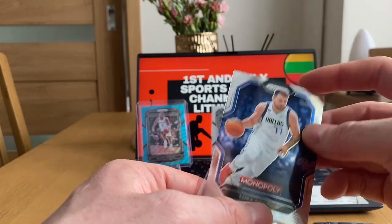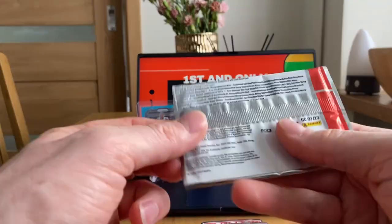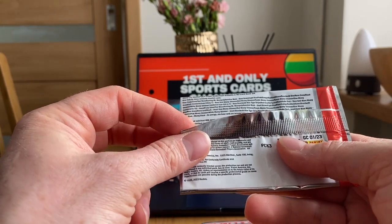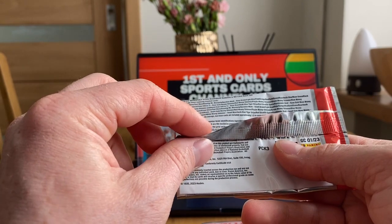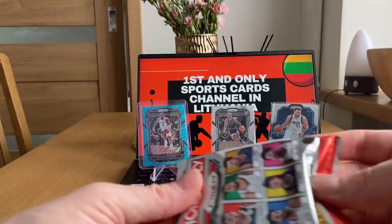And we have Luka Doncic and Ja Morant on the PS series — it's a Pit Stop. Base brown, question mark, running base. The colored card is called Teal Wave.